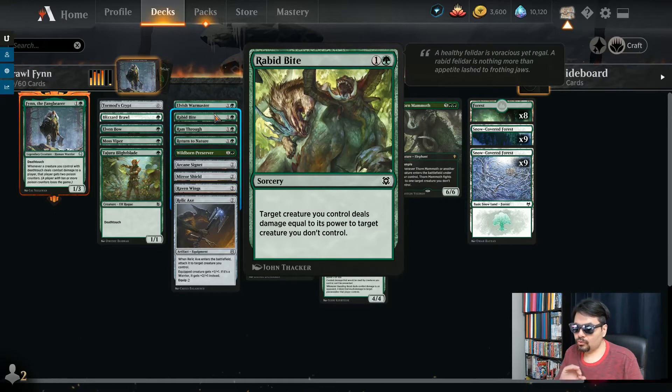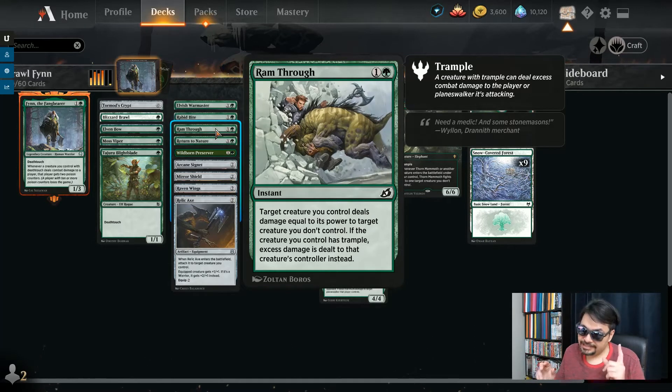Rabid Bite — there's a lot of these bite or fight effects in this deck, because even your little 1/1 death touch creature will fell their big creatures. At sorcery speed, two mana — a creature you control deals damage equal to another creature, so it's just one-way damage directly from your creature to their creature. Rabid Bite plus death touch — even the strongest creature gets killed. Amazing. Ram Through is similar — two mana, instant. A creature you control deals damage equal to its power to one you don't control, and there's trample damage. So if you've got a big creature dealing damage to one of the little creatures, some goes through, and that's also more poison damage. Great for a combat trick as well — you can attack, they don't block, but still ram through and take out the creature that didn't block and do your damage.